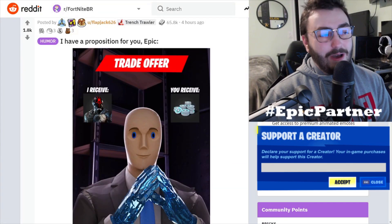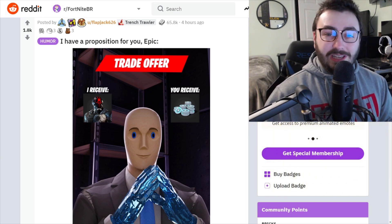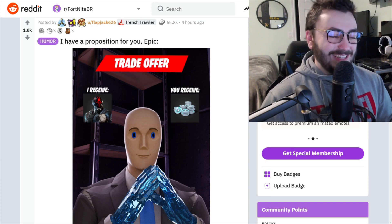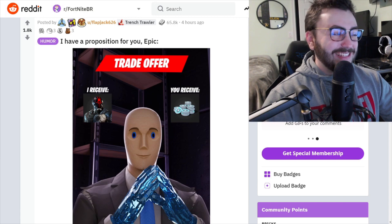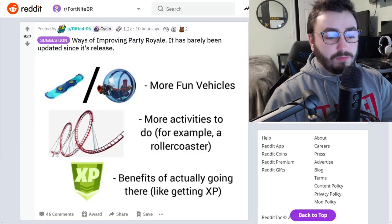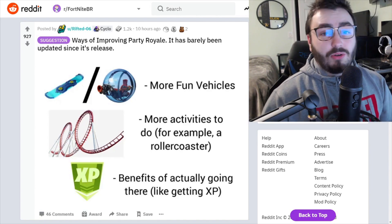We're starting off with: 'I have a proposition for you Epic — I receive the Foundation, you receive V-Bucks' — and that sounds like a good trade to me. I love how Diamond Hanz is in there. And guys, as always, I'll make sure you can see the person's username who posted it, so show them some love on their actual Reddit post. I don't want to take any credit for any of this.